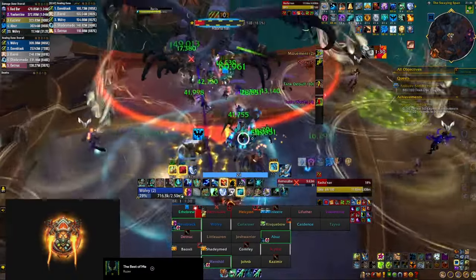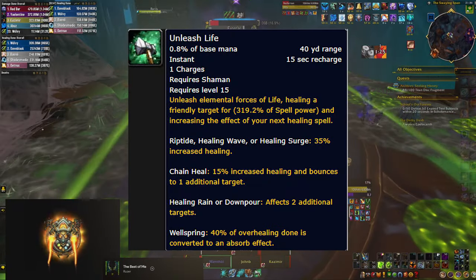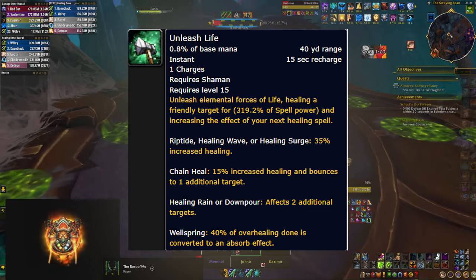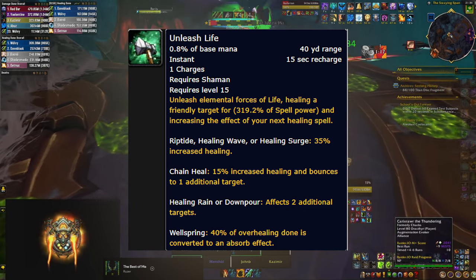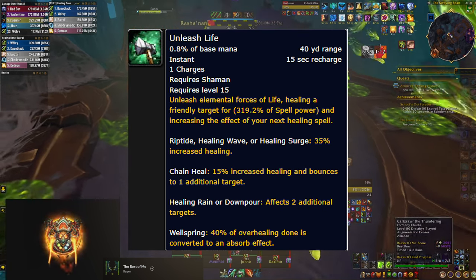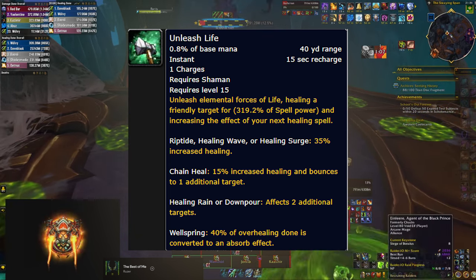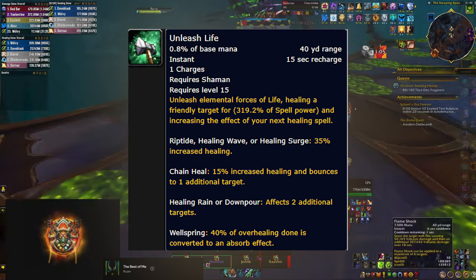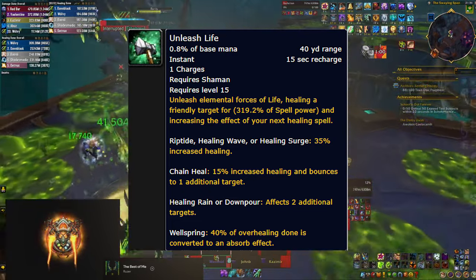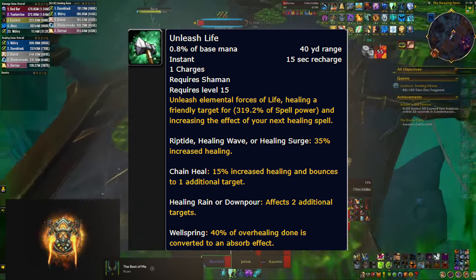The next important spell to press on cooldown is Unleash Life — a small instant cast heal that significantly buffs the next spell you cast. The best option to combine it with is Healing Rain, because with your Surging Totem it does even more healing. However, since the cooldowns don't align perfectly, your other great option is Chain Heal. Try to use it with Healing Rain first; if that's not available, use it with Chain Heal — but don't use it with any of the other spells listed in the tooltip.